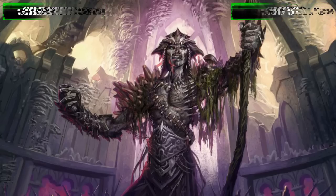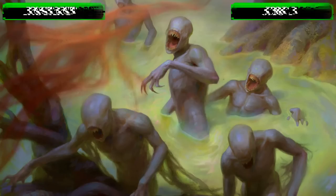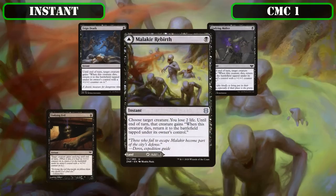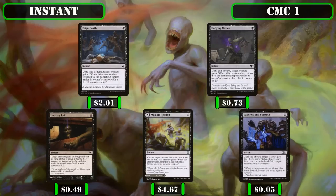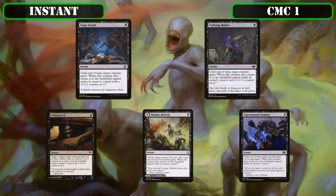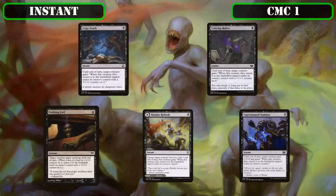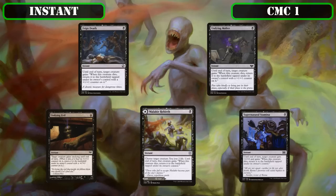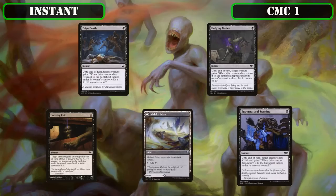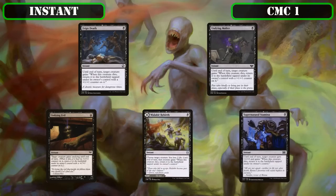Let's move on to our instants. Starting in the CMC 1 slot, we open with a suite of on-death reanimation spells: Feign Death, Undying Malice, Undying Evil, Malakir Rebirth, and Supernatural Stamina—all of which until end of turn grant target creature 'when this creature dies, return it to the battlefield under its owner's control.' The first two return it tapped with a +1/+1 counter, the third returns it untapped with a +1/+1 counter via undying, the fourth also returns it untapped but costs 2 life and can alternatively be played as a black tap land, and the last grants +2/+0 and returns it tapped—all providing incredibly cheap ways to bring our commander right back as we sack them or opponents try to remove them.